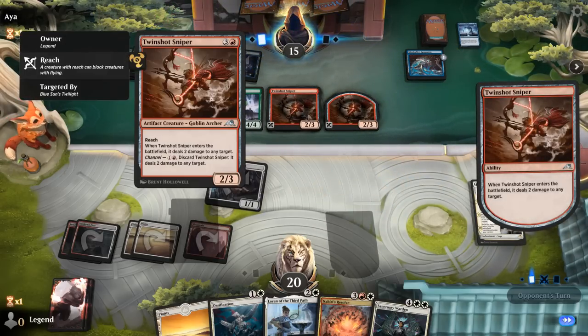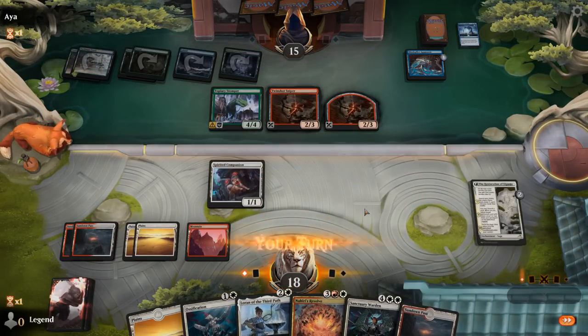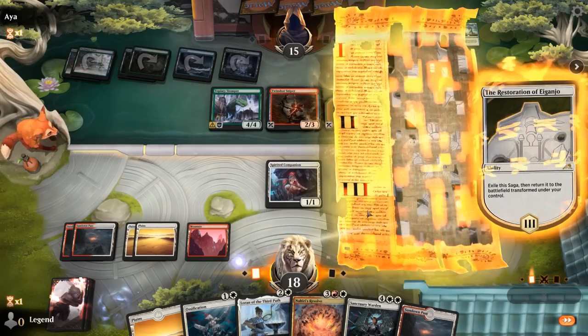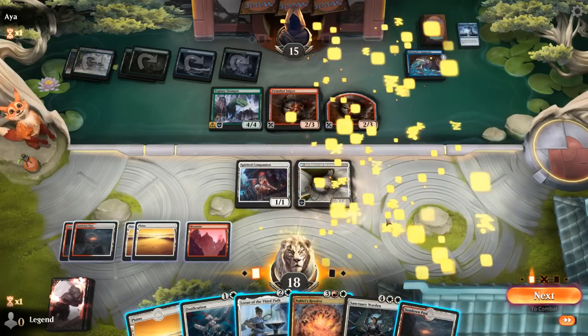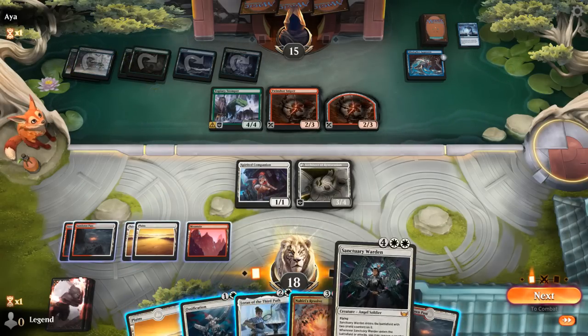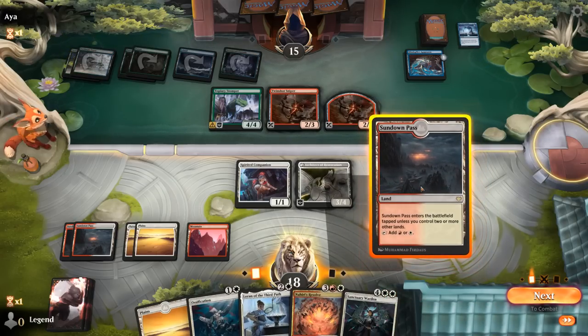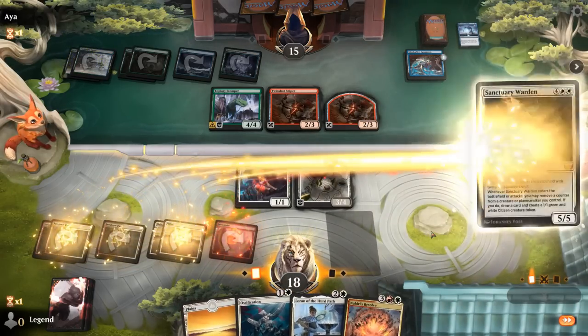The opponent steals our Twinshot Sniper and makes a token. Could take the opportunity to remove the Mind Splice Apparatus before it gets out of hand with Loran, then Ossification to deal with the Stomper. Or we could play Sanctuary Warden and next turn maybe double spell. Kind of like that idea.